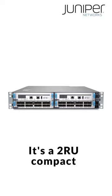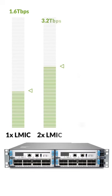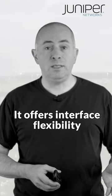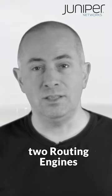The Juniper MX304 is a 2RU compact multi-service router with forwarding capability spanning from 1.6 to 4.8 terabits per second. It offers interface flexibility from 1 to 400 gig and supports control plane redundancy with potentially two routing engines.